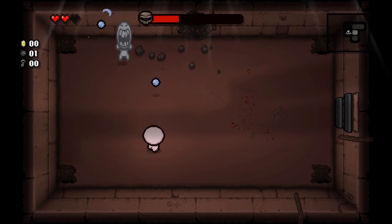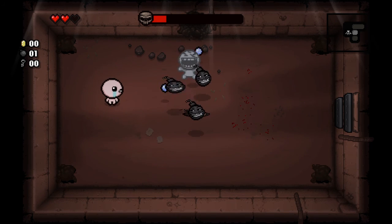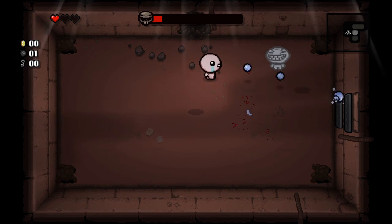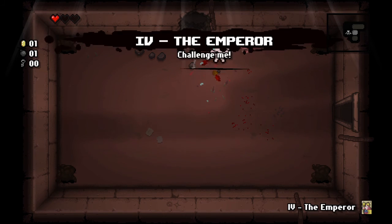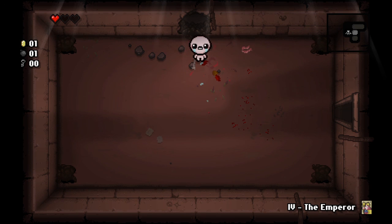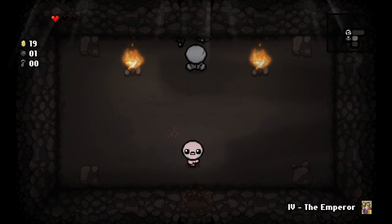It has randomly generated levels and as you progress you're fighting different enemies in each room. Along the way you can collect money, buy equipment from shopkeepers, or find keys to get through to special treasure rooms, find new weapons and power-ups to strengthen Isaac, giving you a better chance against the upcoming bosses on each floor.